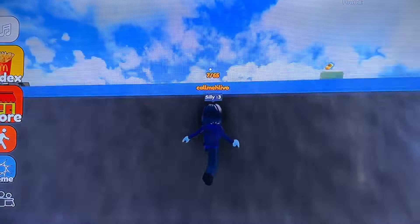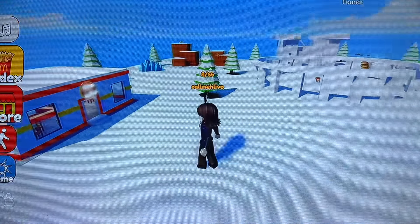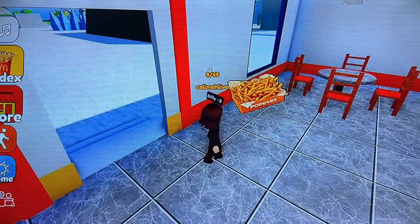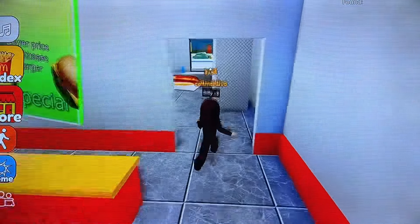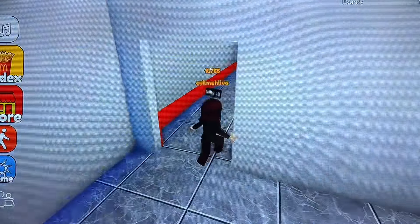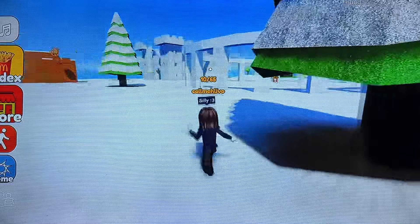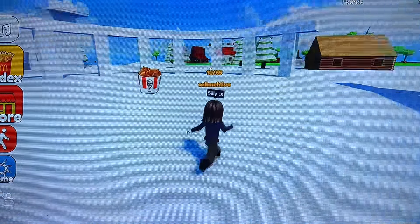Up here we have some pancakes. We have this fast food establishment - Popeyes Cajun fries, sound good. In the kitchen we have Shake Shack hot dog. That's everything there. There's a pizza there and this little construction inside - delicious KFC bucket.